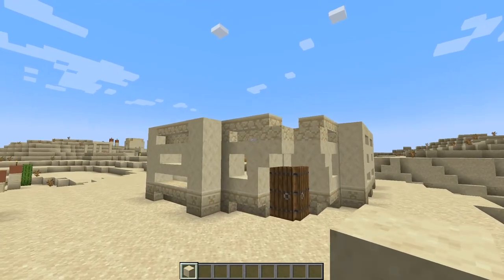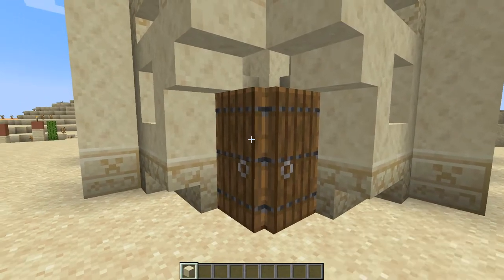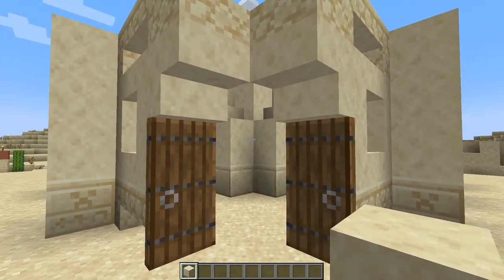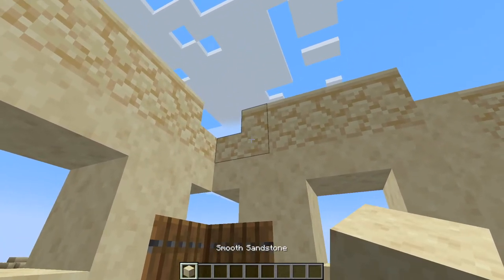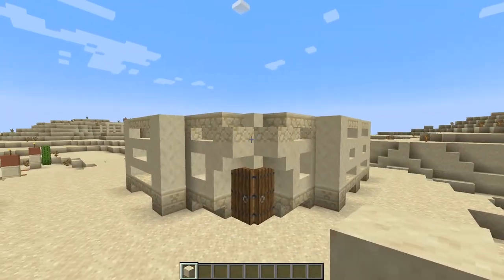You should end up with two identical walls built exactly the same, with two doors in the middle. Copy it around to the other side exactly the same way since they're both perfectly symmetrical. Make sure the doors open up away from each other so you have a double door that opens nicely to walk through. Lastly, place two full smooth sandstones next to the sandstone stairs and next to the smooth sandstone stairs to complete it from the outside.